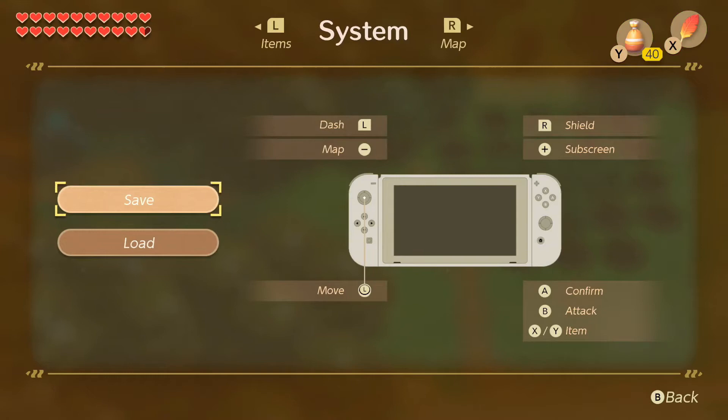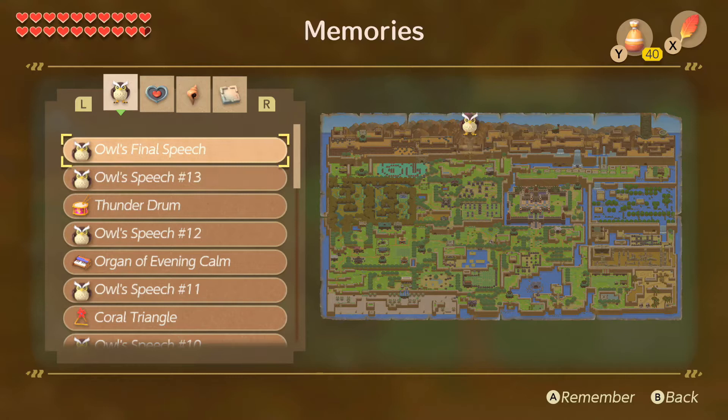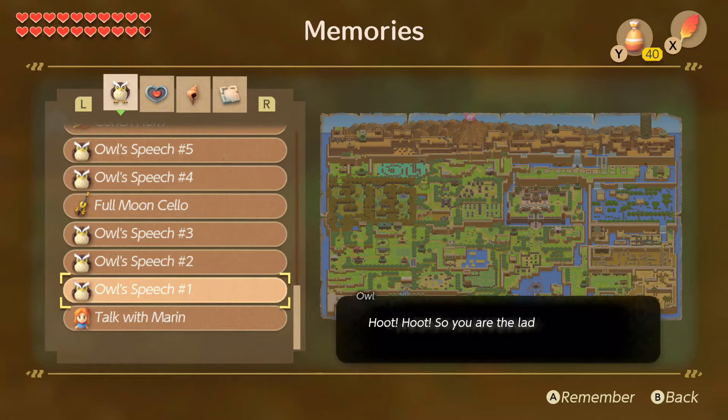What's nice is that you can look at things that have happened — there's an owl in this game similar to Ocarina of Time who talks to you between dungeons to give hints. You can come in here and re-listen to what he said, so if you get stuck you can look at the most recent entry and figure out where you're supposed to go. You also have heart pieces and secret seashells tracked here.